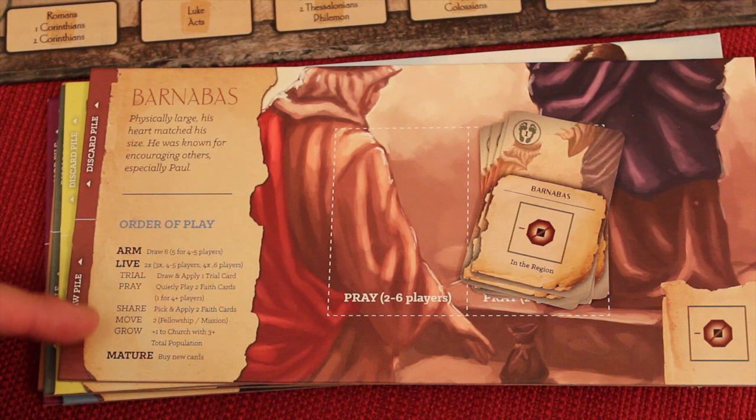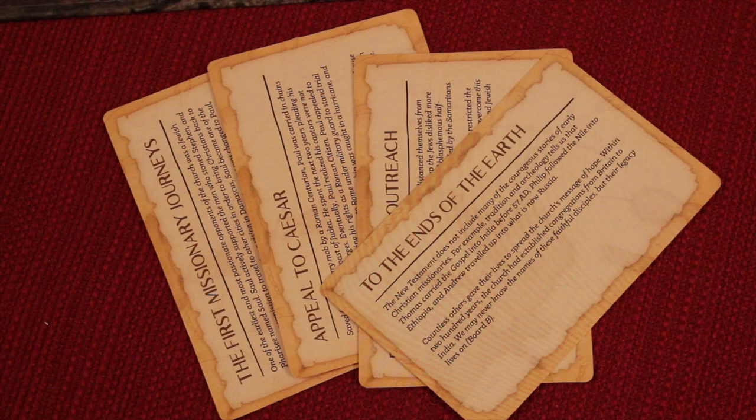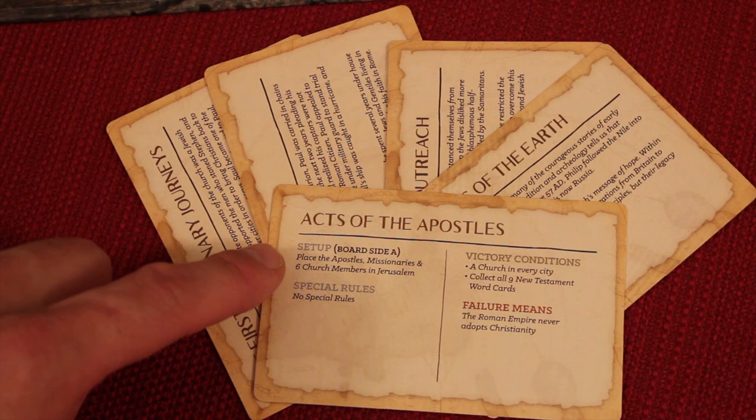It's also a player aid that allows you to go through the game. So for example, you could be Barnabas, Andrew, James, John, Paul, or Peter. Once you've selected your characters, you set up the scenario you're going to play. There are five scenarios that come with the game, and it asks you to start with the Acts of the Apostles. Each has some historical information, special rules, victory conditions, how you would fail, and how you set up the board.